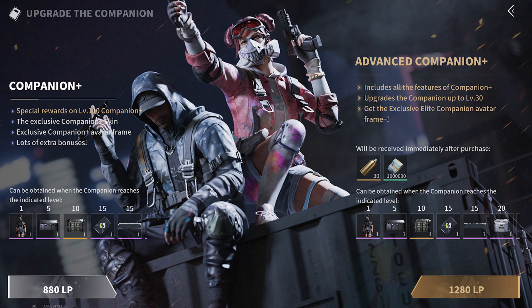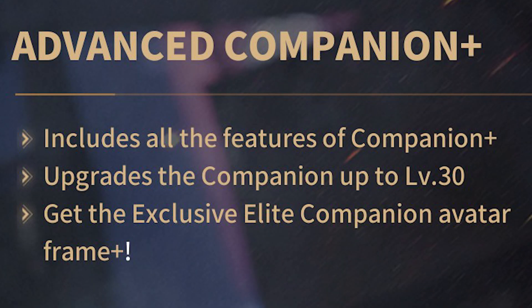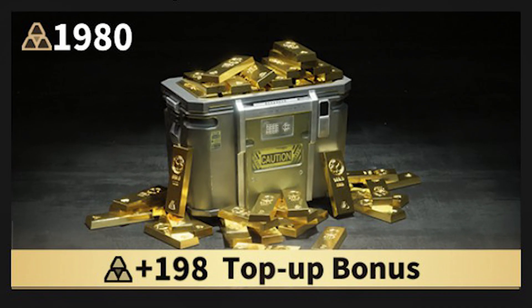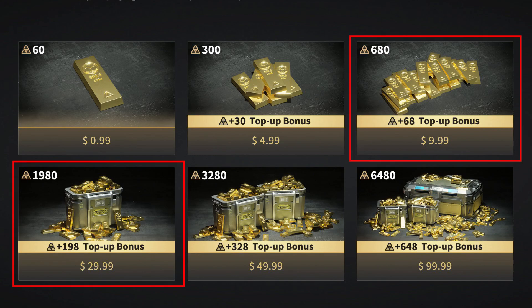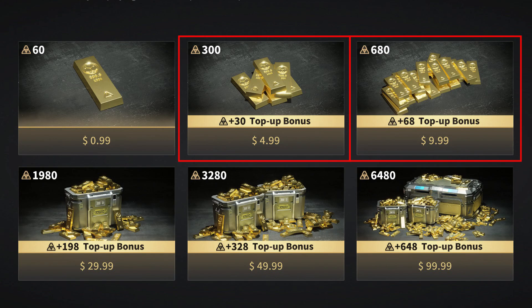There is however some shady business involved when you try to purchase the Battle Pass. Basically there are two versions you can buy. The normal companion plus simply gives you access to the premium Battle Pass, while the advanced companion plus gives you a 30-level head start and a 1 million Luna bonus. When you try to buy either, you'll be offered the $30 top-up package which gives you 1980 LP — the premium currency. This is more than double what you need for the standard companion plus. I'm 100% sure they've deliberately made it so there's no top-up tier close to either of the sums you need. There should have been a tier between the $10 and $30 ones. Alternatively, be smart and buy a combo of packages to not spend more than you need — you'll save $15 by combining them.